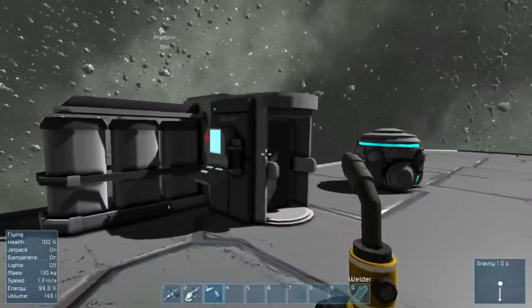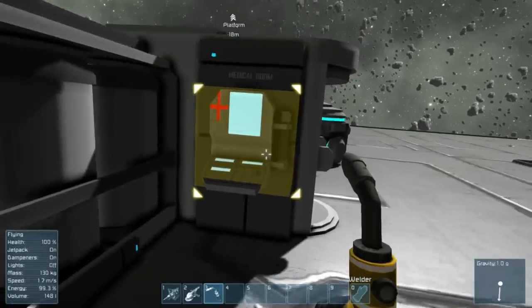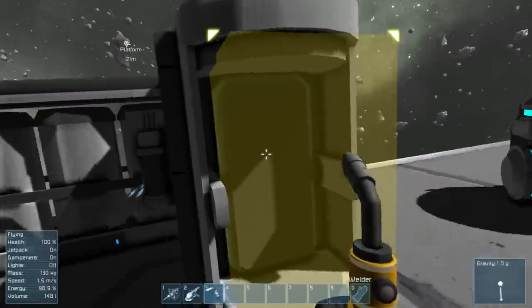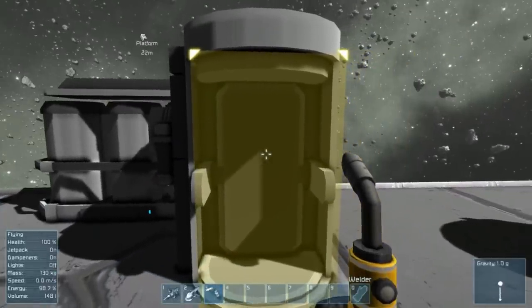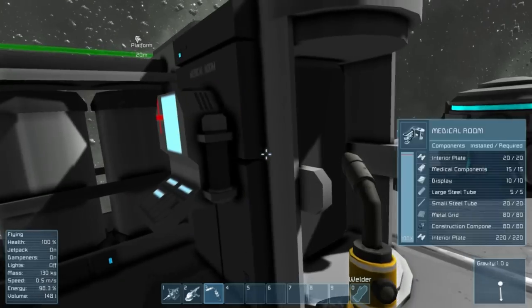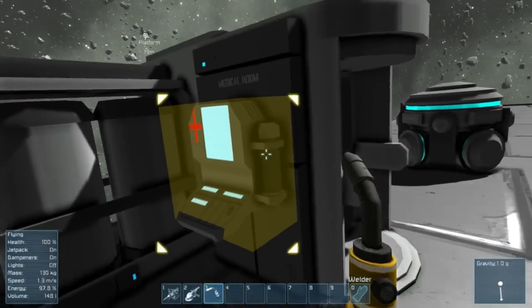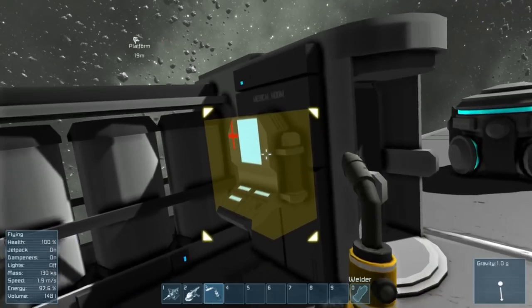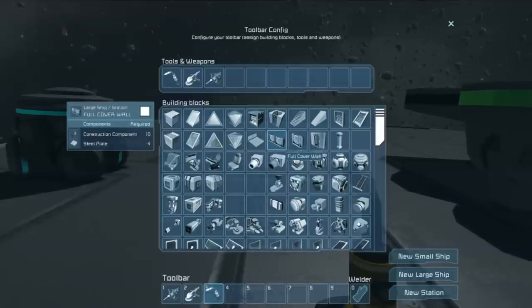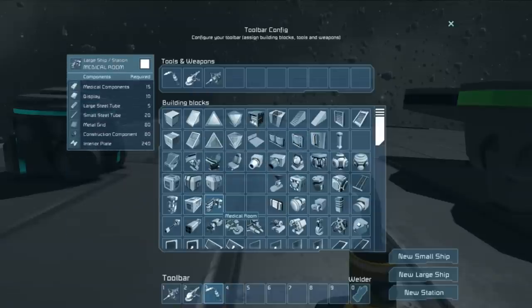If you've ever played Minecraft or Terraria and you're familiar with beds, that's basically what these are. The medical terminals in Space Engineers are your personal respawn point. If you're playing multiplayer, every person needs their own medical room to respawn at — as of this patch they are not shared.